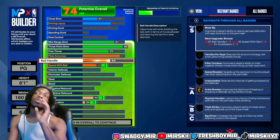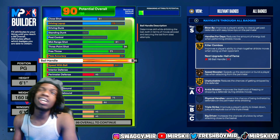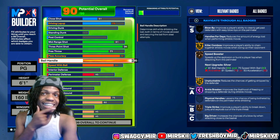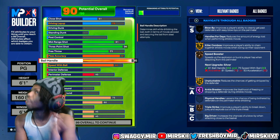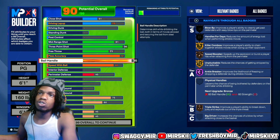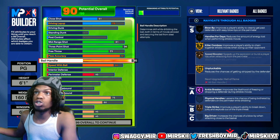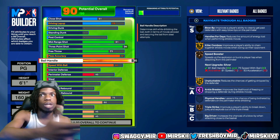For the ball handling, we're gonna go ahead and pick this to a 95. At 95 we get Killer Combos on gold and our Speed Booster badge on Hall of Fame. Speed Booster makes you faster and it's a great badge. I feel like 2K could boost it a little more, but give or take — Speed Booster on Hall of Fame is still elite.